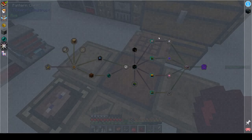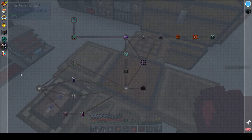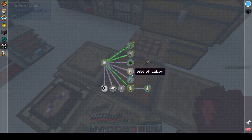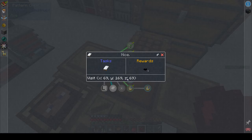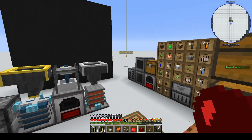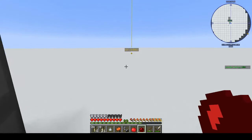We can't really progress until we do the cobble gen tier four, which uses blaze rods, so we need to go to the nether. But one of the side quests wants you to visit this particular location, and I marked it on the mini map - it's over there, 600 blocks in that direction.